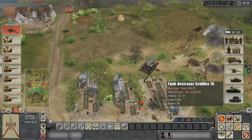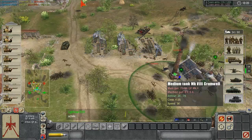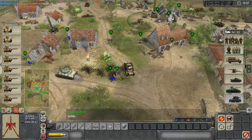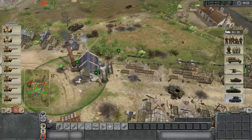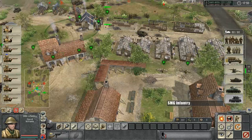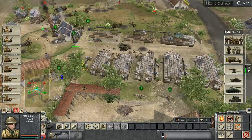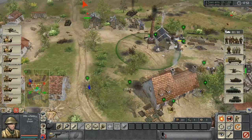Although, we've got an Achilles now. Still, I wasn't expecting to take out a Cromwell like that — with a crappy six-pounder of all things. Let's bring up our SMG guys too to help secure this part.